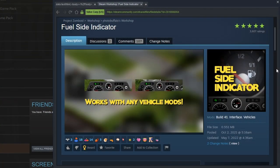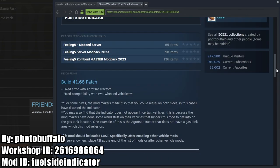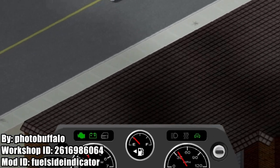Our final mod for this video is the Fuel Side Indicator mod, and this is one that really should already be included in the game, but the devs for some reason did not include it. This mod shows what side the gas tank of your vehicle is on, just like in real life.